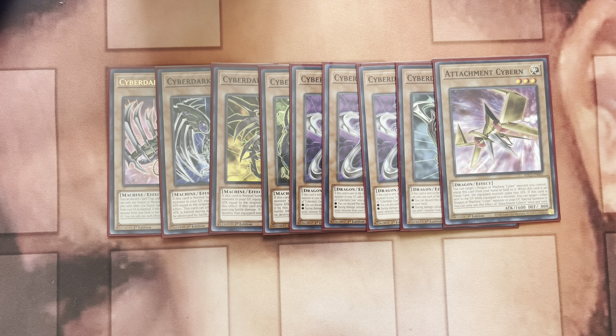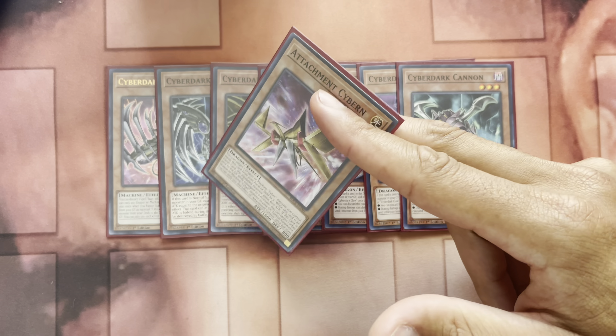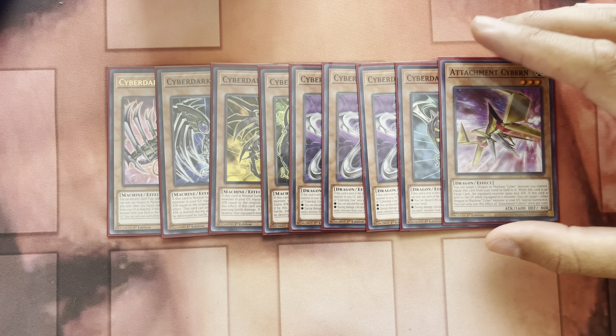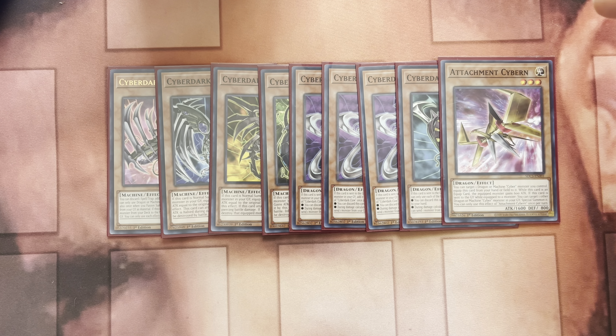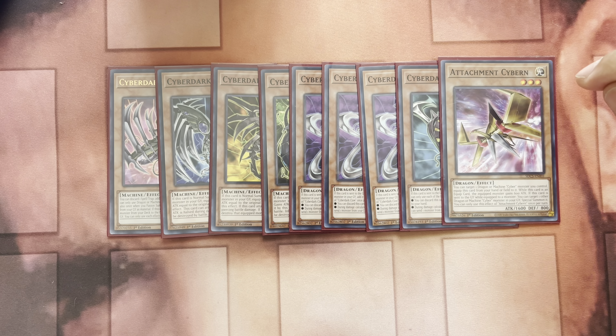One Attachment Cyber, which makes your Cyber Dark a little bigger — it gives them an additional 600 attack. You target one Dragon or Machine Cyber monster you control and equip this card from your hand or field to it. While it's equipped, the monster gains 600 attack, and if this card is sent to the graveyard while equipped, you can target one other Dragon or Machine Cyber monster in your graveyard and special summon it. Pretty nice little card — that's it for the Cyber Dark-ish cards.